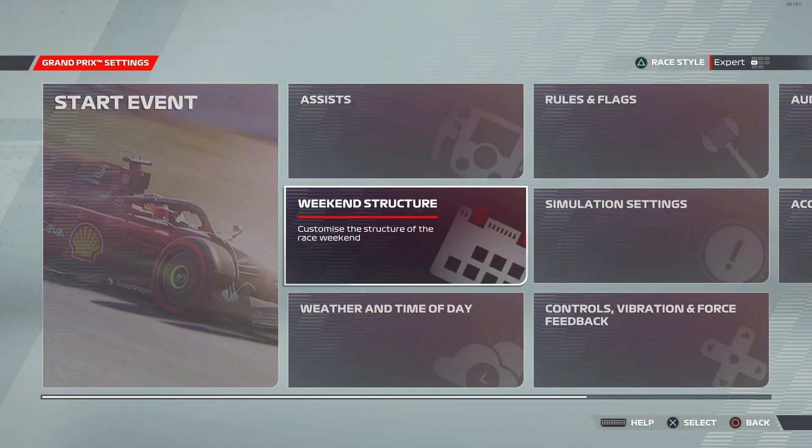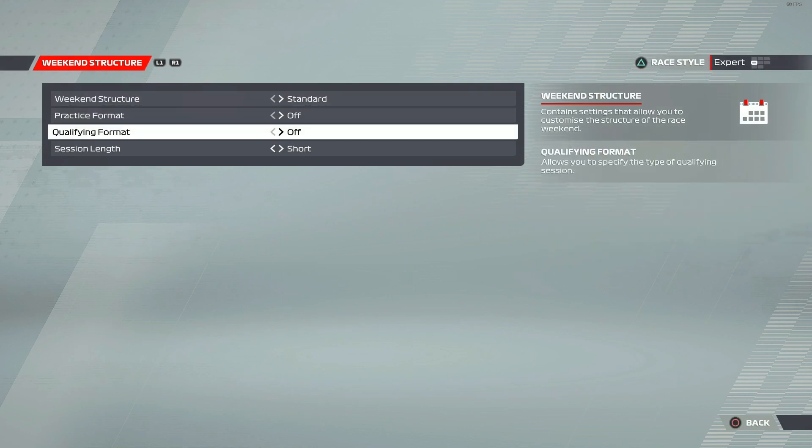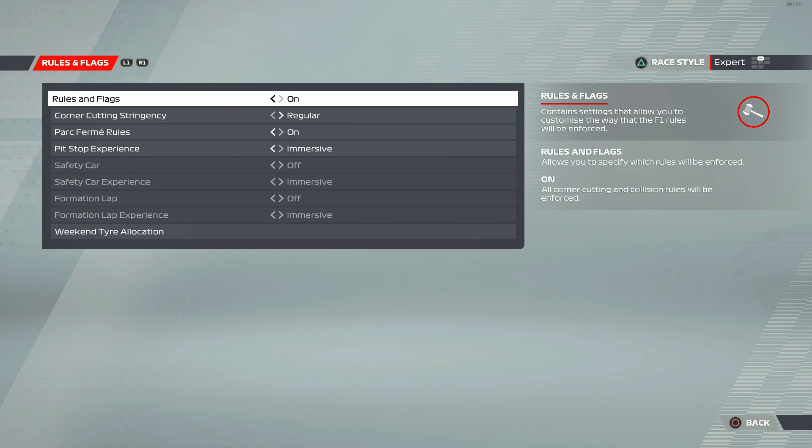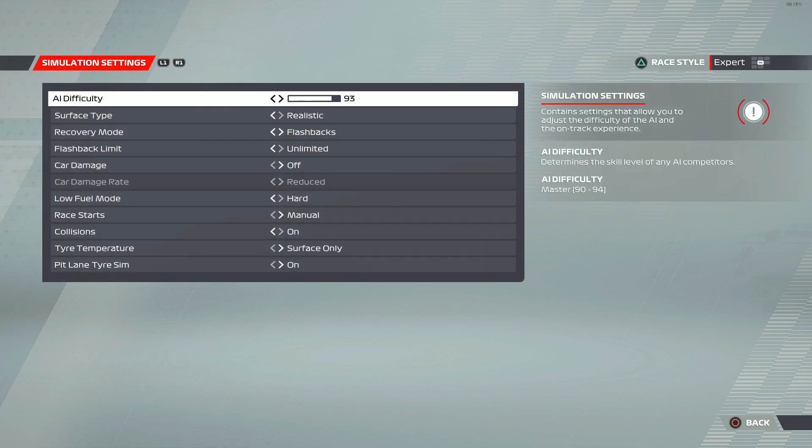Head to Weekend Structure and set the qualifying format to one shot. Then press R1 or Right Bumper, set the weather to clear dry, and go over two more to set the AI difficulty. Set it to whatever you think your base level is — 30, 50, 80 — if you have absolutely no idea just set it to 50.